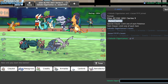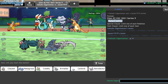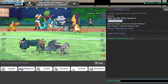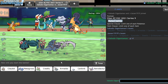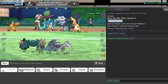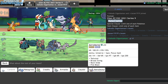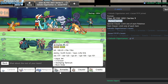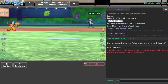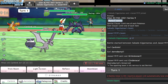Our first match — facing a pretty interesting team. It looks mostly physically offensive, though Charizard is special. I want to lead Carbink for light screen and reflect, with Aerodactyl, keeping Metagross in the back. With screens up, Metagross goes crazy. They lead with Grimsnarl and Cinderace — I should be able to get reflect off pretty easily, so I'll go for reflect and tailwind.